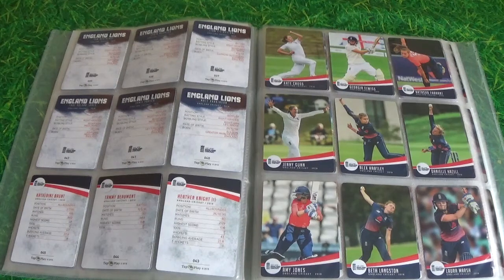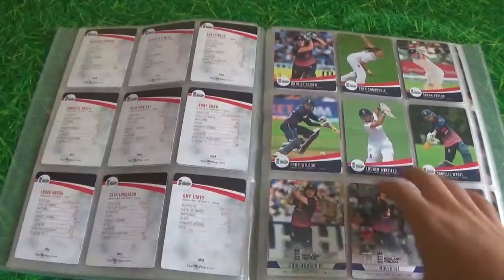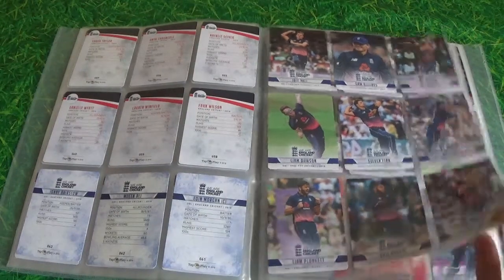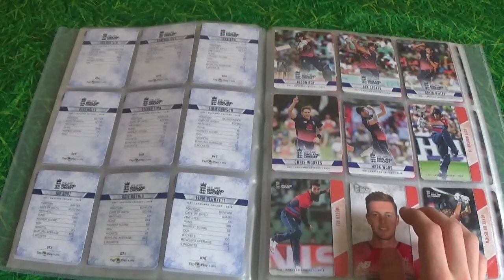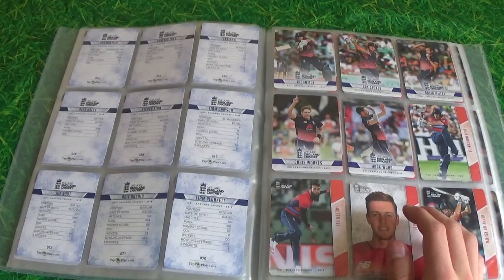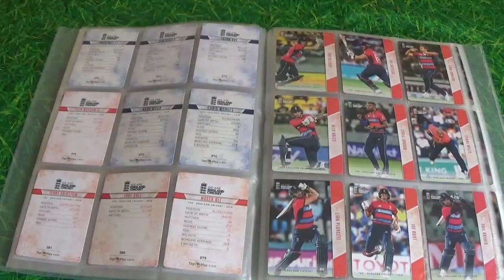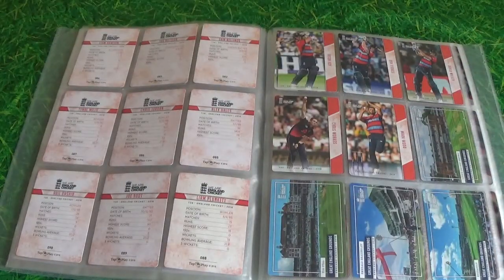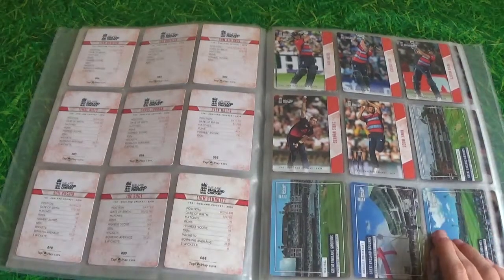I don't really follow cricket as much, so maybe you'd let me know who these players are — I know a couple of them but not too many. The third subset is I believe these ones, and the fourth subset is the orangey outline, which is quite cool. These are all still the base cards — there are a hundred of them in total, and there are five cards plus a shiny per pack.